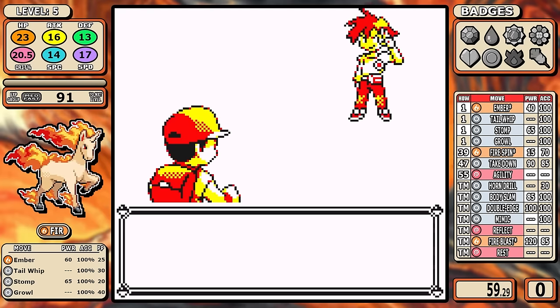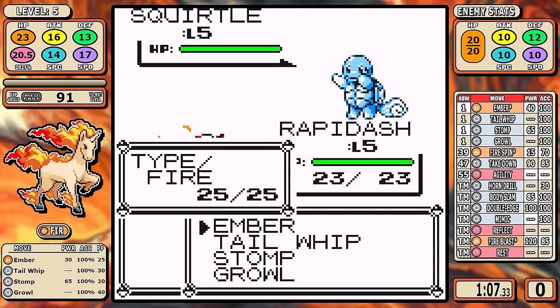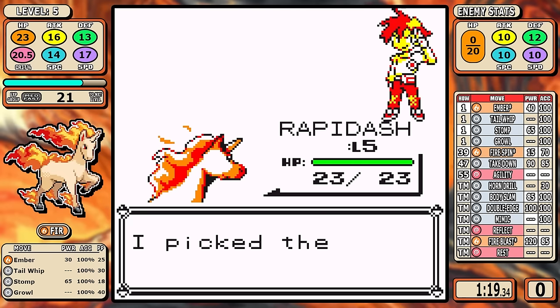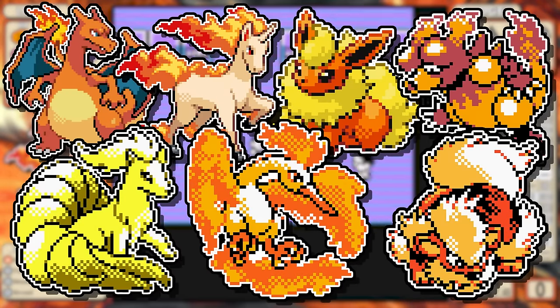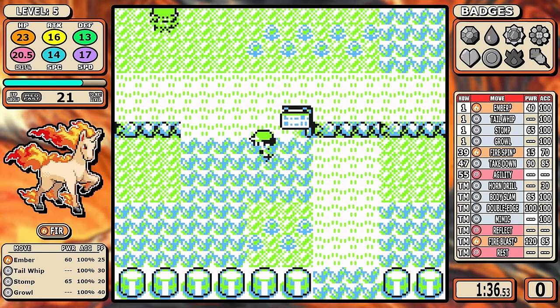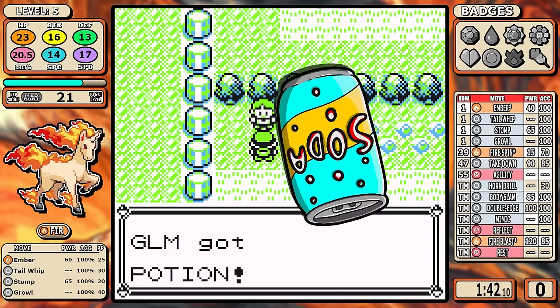I'm a fire-type guy, but my main problem with Rapidash that I've had since I've pretty much started playing Pokémon is that its design is just kind of mid, and the times that you encounter it in the playthroughs, it's forgettable. Counting the evolutionary lines as one, there are only seven fire-type choices in Kanto, and I think I would choose all of them over the Ponyta line. But this series is all about keeping an open mind and objectively seeing how a Pokémon can perform in solo runs, so let's leave our bias at the door, grab a Sodipop, and dive into it.